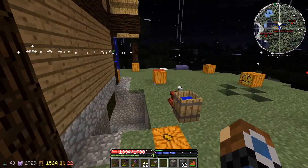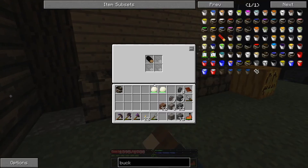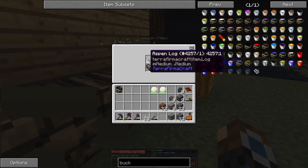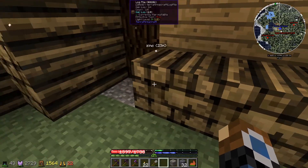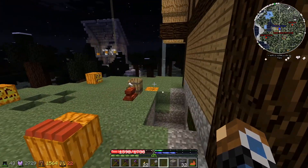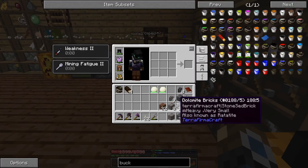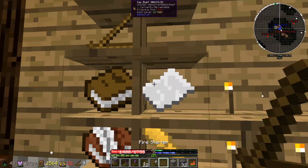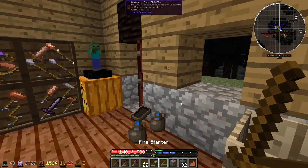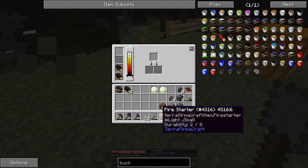Let's just grab some wood. I guess we don't have any maple — I'll just use some sequoia wood. Maple burns the longest, which is why I wanted it. Then we can grab a fire starter, grab the one that's already partially used, and stick in some logs.